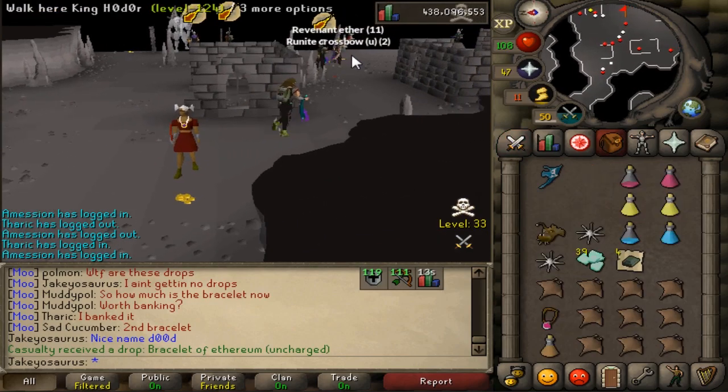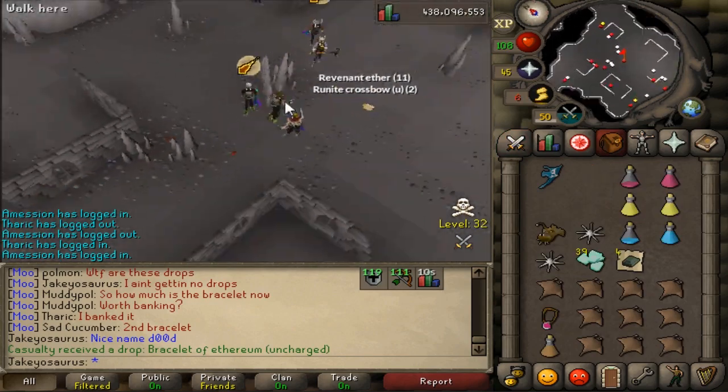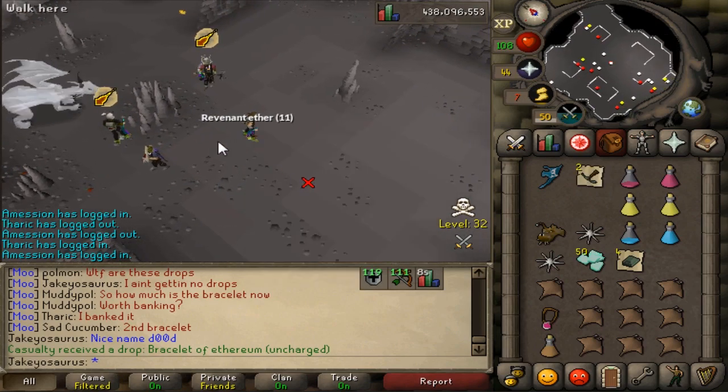He's got a d-scim - he's one-iteming, that's so cute. I just got a drop - two rune crossbows. That's pretty good... actually it's pretty garbage.